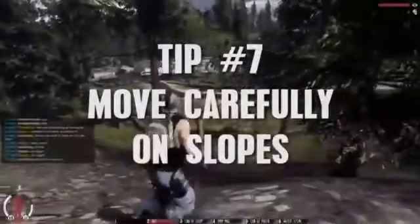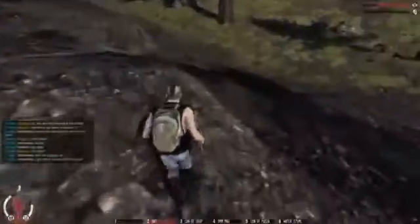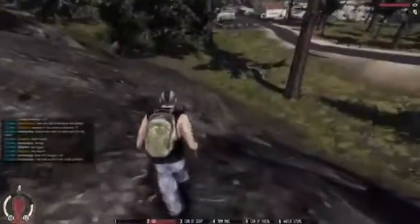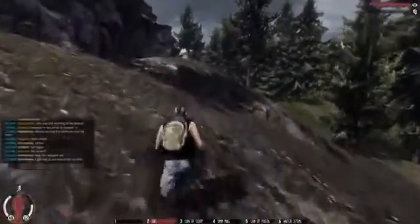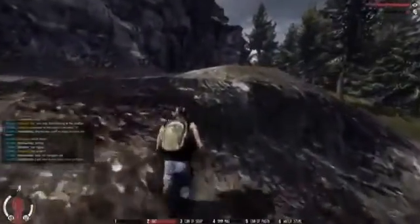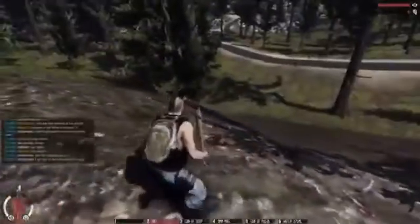Until you have a very good feeling about what slopes are safe to walk on, and which ones will cause you to fall, try to play it safe. There's nothing so frustrating as losing a big chunk of health because you want to save a couple seconds. Fall damage is pretty drastic in War Z, so always take the safest available route down a hill.